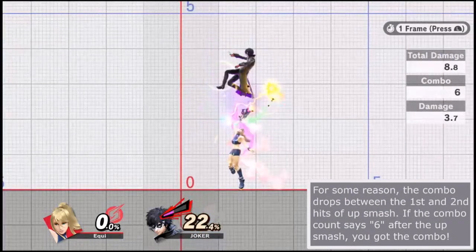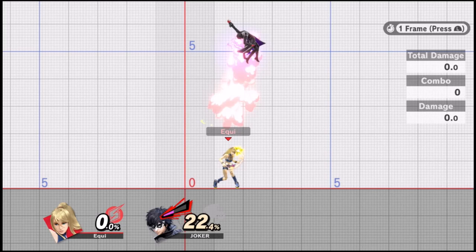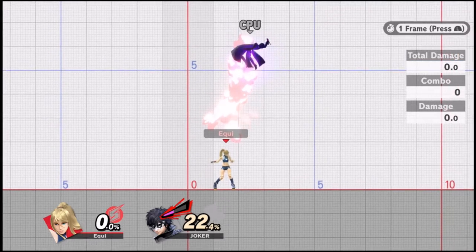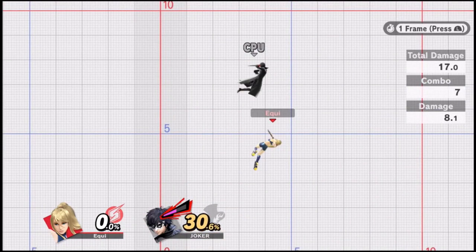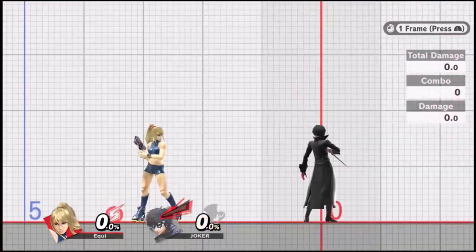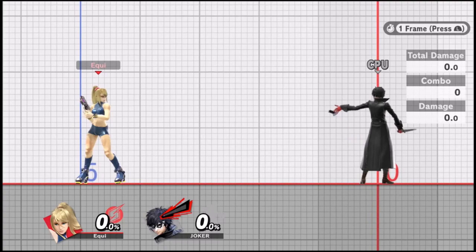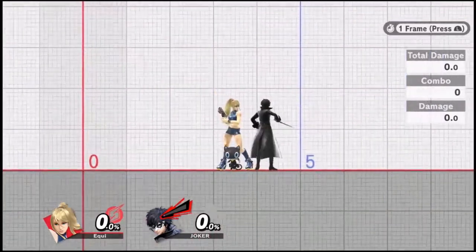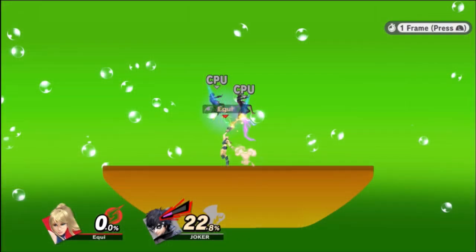Nair into up smash, then wait for the up smash finisher. If you want to do an up air — which is easier and more reliable based on whether they go left or right — hold jump, start holding in their direction, and once you get closer input up and A for the up air. That does about 30%, close to the same as the previous combo. To anticipate what side of up smash they pop out on: if the opponent is holding right and is on the right side of the up smash, it's pretty obvious they'll pop out on the right. I'll put a graphic on screen comparing DI right versus DI left during up smash.